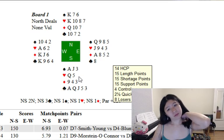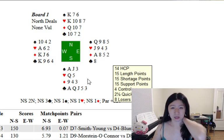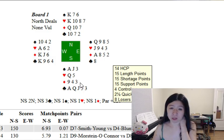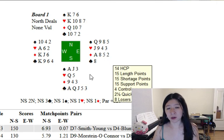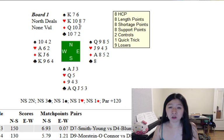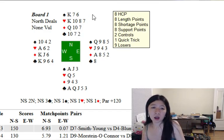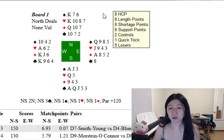If you elect to open one no trump in the South hand — which is definitely a possibility, even if you play 15 to 17 no trumps — most people do open good 14s, and this may qualify with the five-card suit. If you couple that with being in third seat non-vulnerable, I think there's a lot of merit to a one no trump opener in the South. Your partner is four-triple-three with an eight count, which normally I'd recommend passing, but with three tens and really good spot cards, you just have to invite.